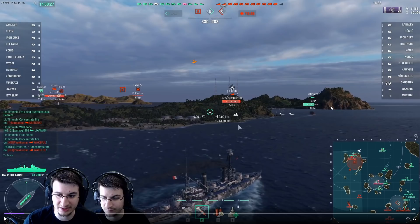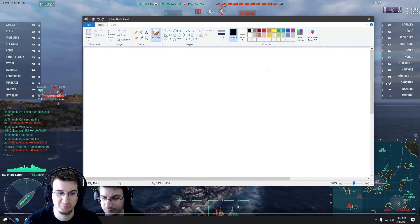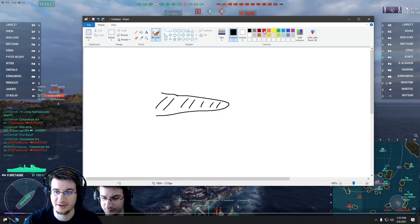This guy is coming like this and this guy is coming like this. Let's go to paint real quick. We have an island here, we have the enemy destroyer here, and we have the friendly destroyer here. That shape is supposed to be land — like an island, not a finger.